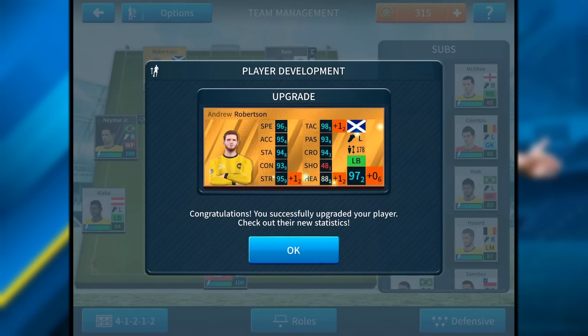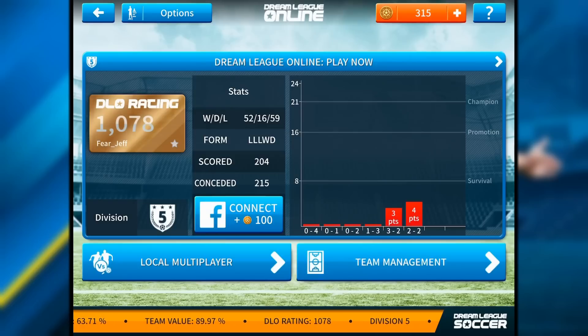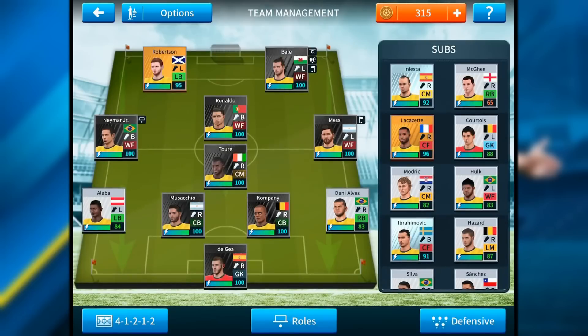Robertson is now 97 overall. If I get enough coins I should be able to get him to 100 very soon — maybe not this video, but the next video. And then we'll be super close to a fully 100 rated team. So if we draw and win, I will get survival, or if we just win these next two games. I can't lose here. Sign and steal, Robertson — let's do it.